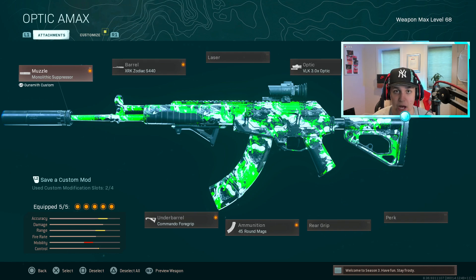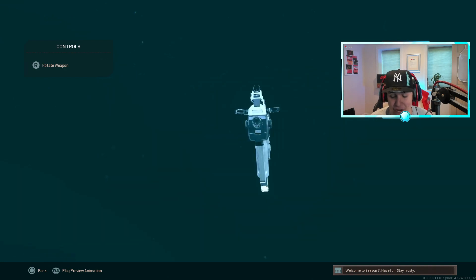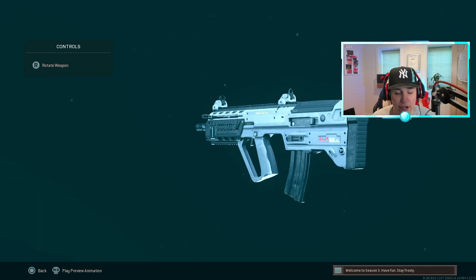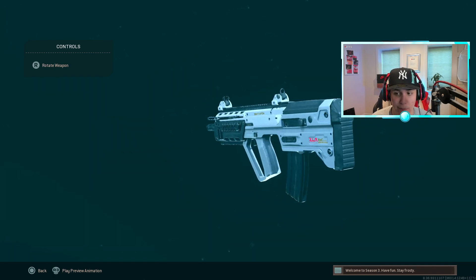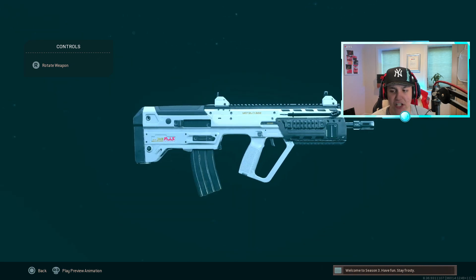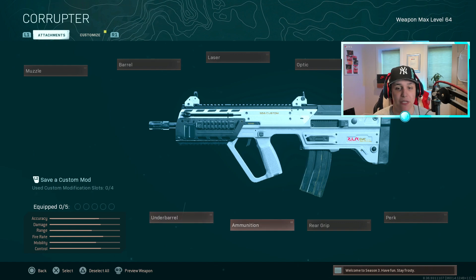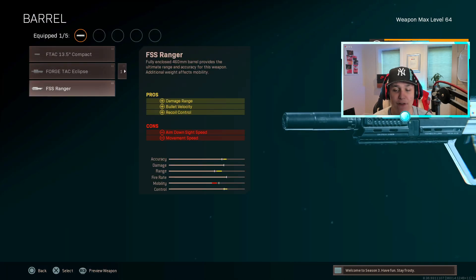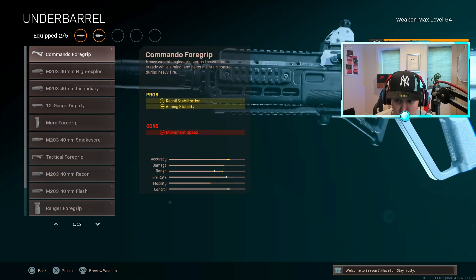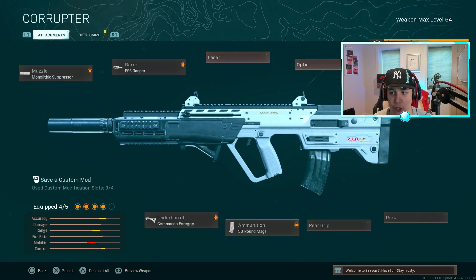You guys probably guessed it — yes, the RAM-7. The RAM-7 is actually a very good gun right behind the AMax. It actually has the fastest bullet velocity across all the ARs, which I was told in my comments — apparently I was wrong about that one time. We're going to be building the best class setup here: the Mono Suppressor, the FSS Ranger barrel for damage range, bullet velocity, and vertical recoil control, and the Commando Foregrip for more aiming stability and recoil stabilization.